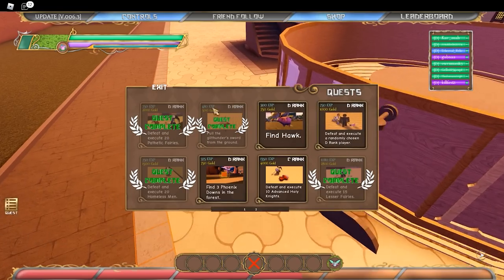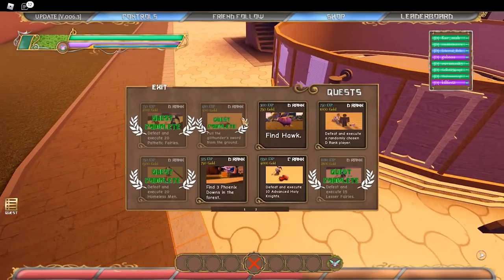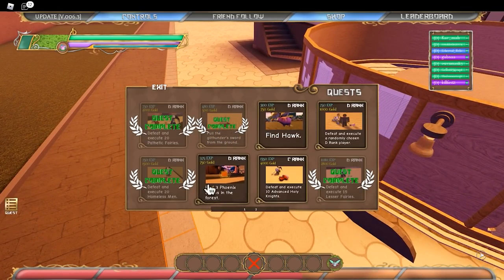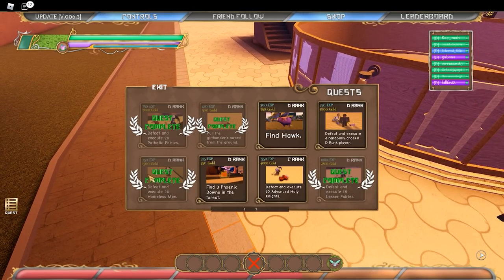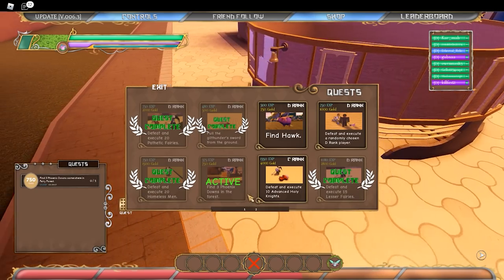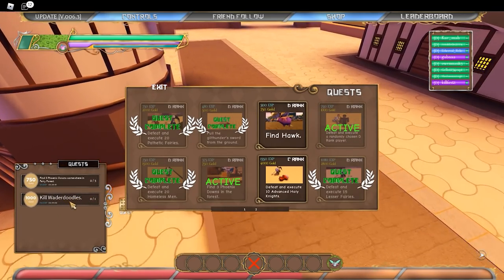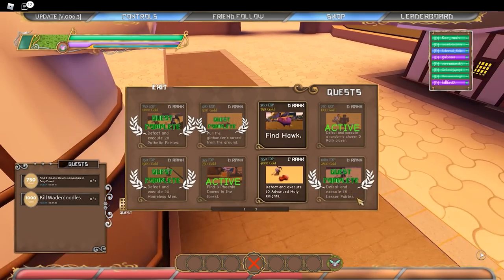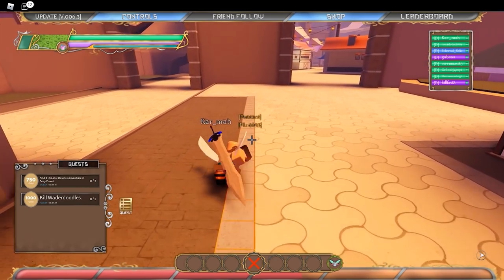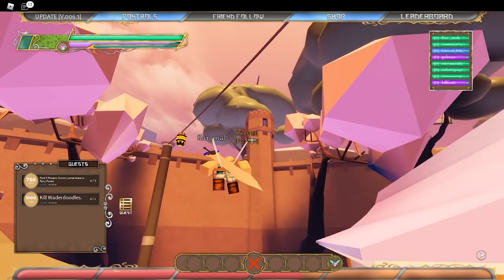I'll show you the fairy quest circle thing. I did this in my first video of this game. Also, I should give you guys the codes — I'll show you where to do that. This quest is actually here at Leonis and at Fury. When you get this quest marker, it'll show at the Fury place but you can also do it at Leonis. Then find three phoenix downs — I'll show you guys where those spawn because I actually know where they spawn.